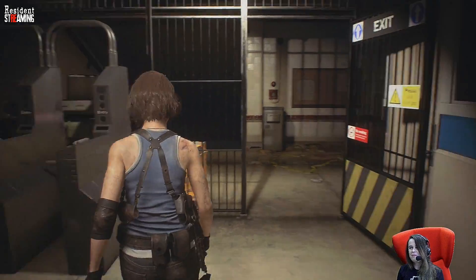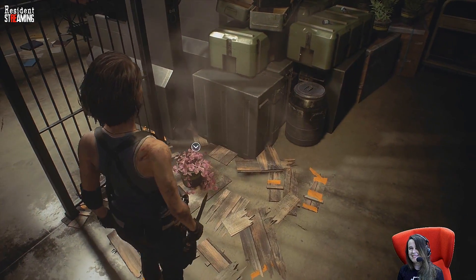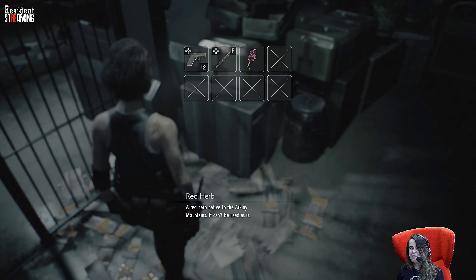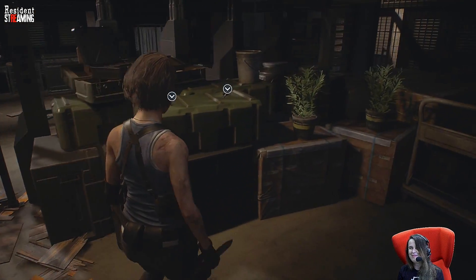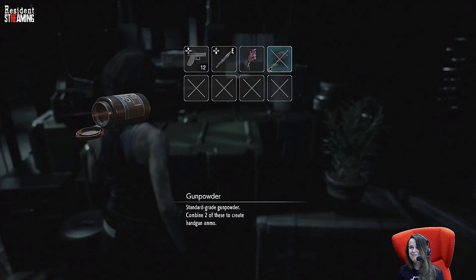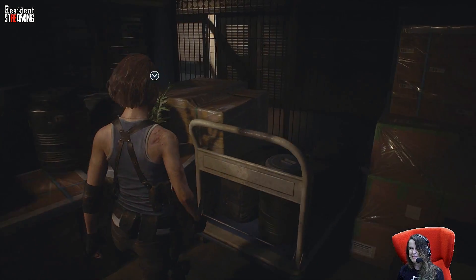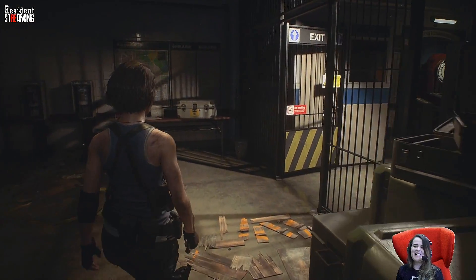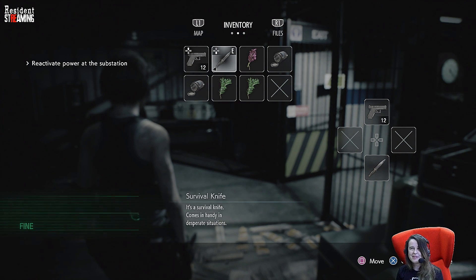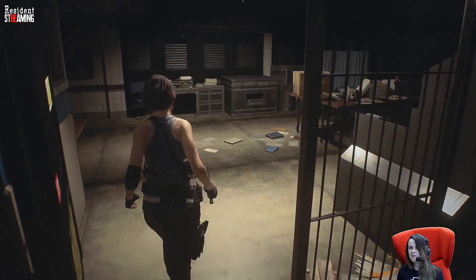So currently we are at Redstone Subway Station. Let's walk over here and pick up some supplies. You're probably noticing there's these breakable boxes. If you've played RE7, I'm sure you've seen them. Kind of weird to put just a few bullets in a box, but hey. So this is the knife — this time it doesn't have any durability, so you can just stab away whatever you like.